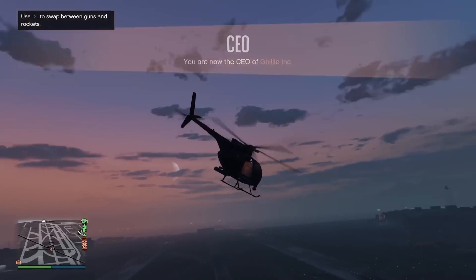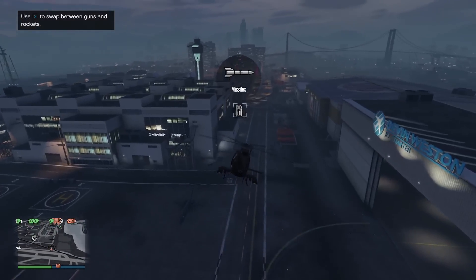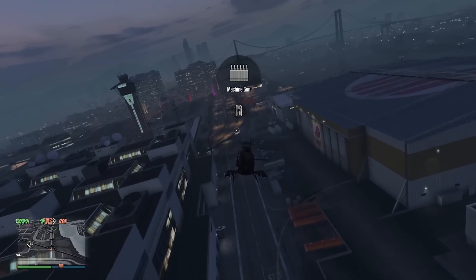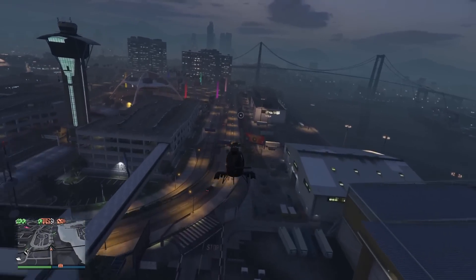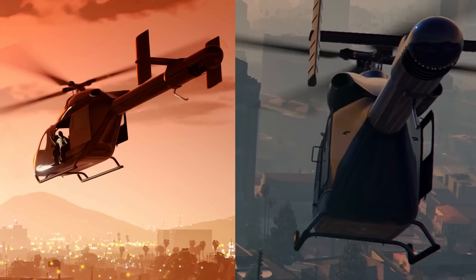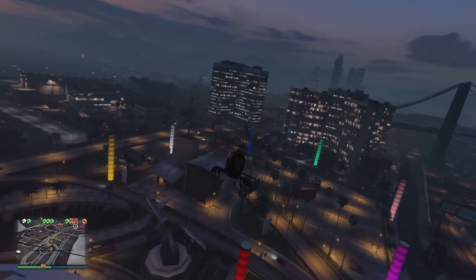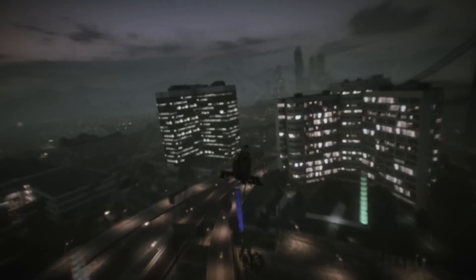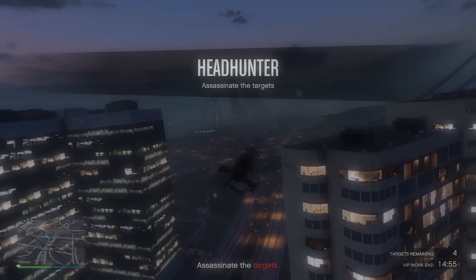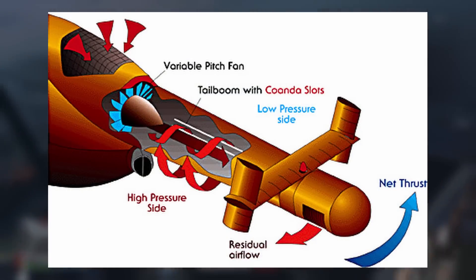The helicopter is based mainly on the MD-900 — I say mainly because there are multiple different variants we'll get into. One of the key features of this helicopter is that it actually does not have a tail rotor, and you can clearly see that from both of the images they've shown off. It uses what is called NOTAR, and this picture here can help visualize how it can function without a tail rotor and what this technology can do.